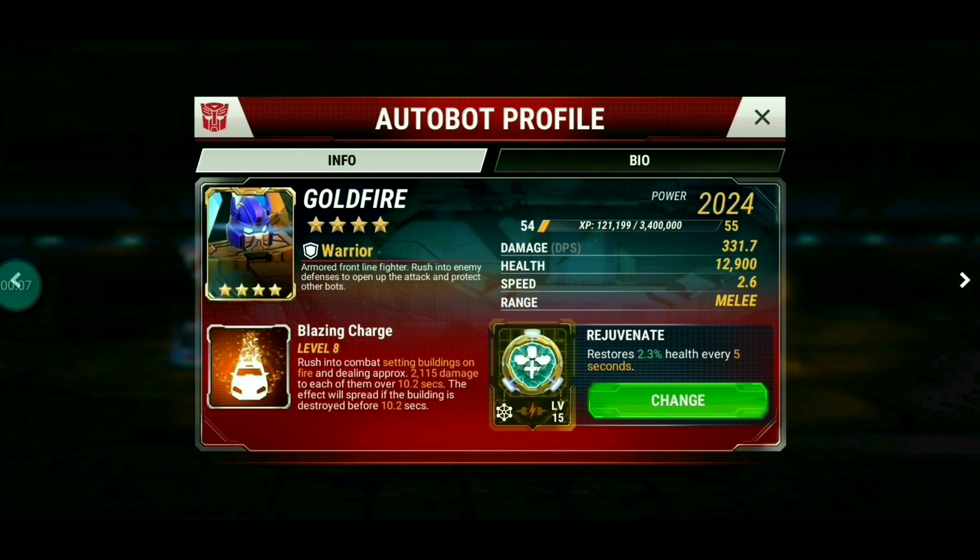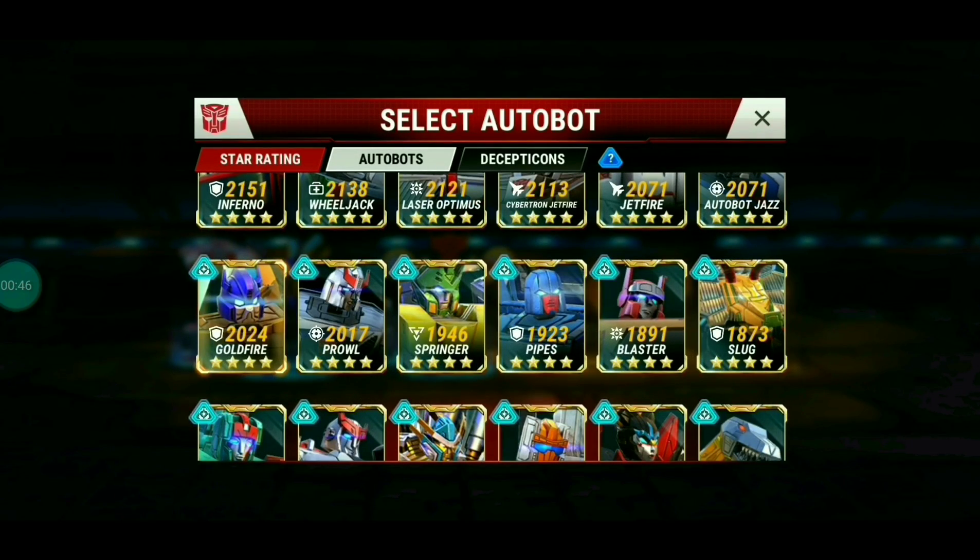The second bot is Goldfire — a warrior class bot very similar to Star Saber in terms of abilities. The blazing charge has lesser range and deals less damage than Saber, but his special ability is cheaper to use and still very damaging. They're a great pair together — check out my video in the playlist below. Basically, Goldfire is a great power-leveling bot, especially if you've already maxed out Saber. It's a very nice bot, great for rushing and a lot of fun to use.